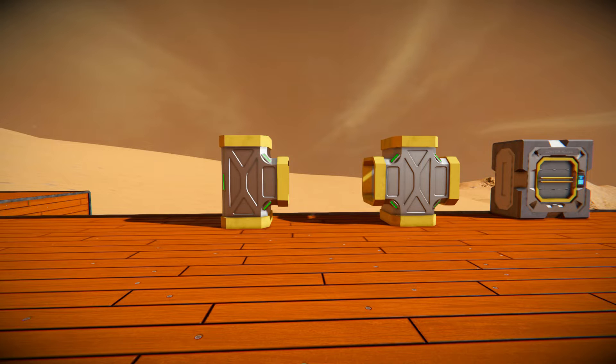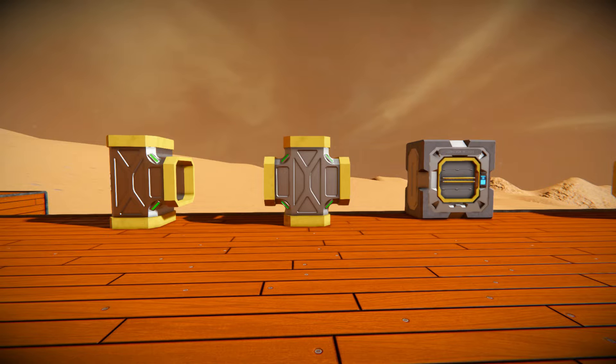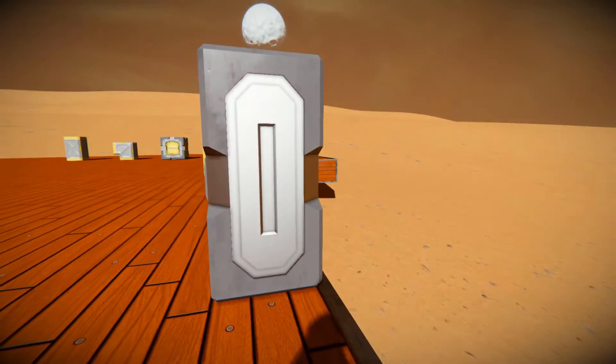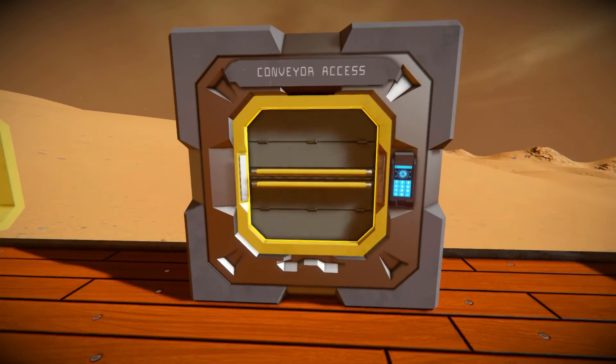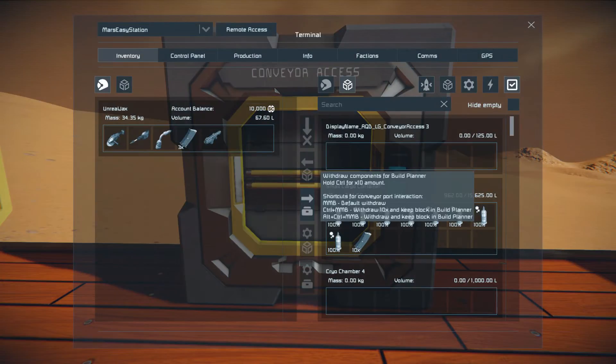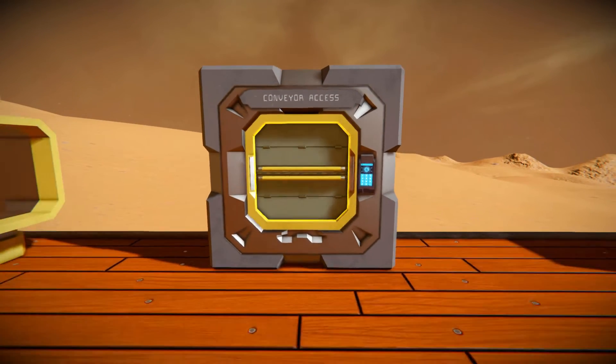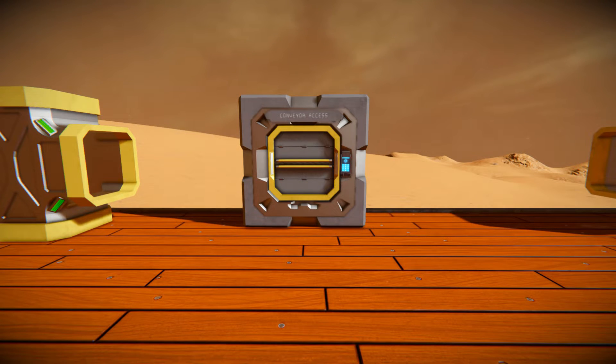We get some default blocks: a T-junction, very nice, and a four-way junction, which is very good if you want to avoid using the actual conveyor blocks inside a ship and keep that overhead wire look. We also have a conveyor access. Now this is kind of neat — it's basically a remodelled air vent with a small bit of storage, so you can click on it and access everything in the cargo container that the conveyor system is attached to, without having to place down an actual cargo container block.